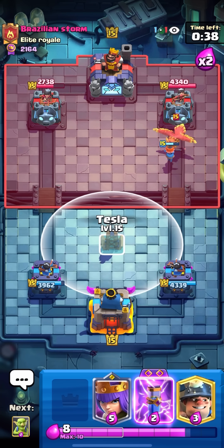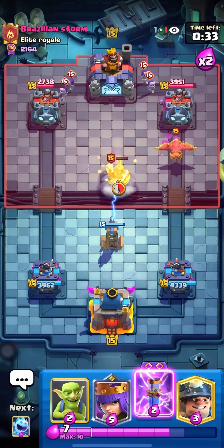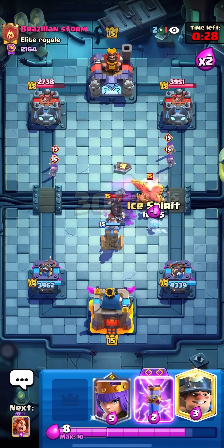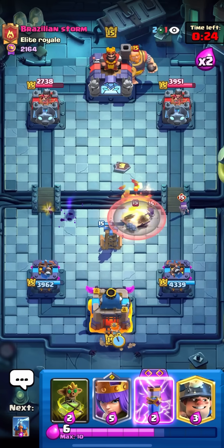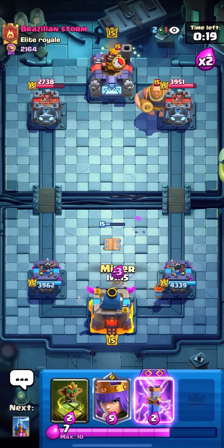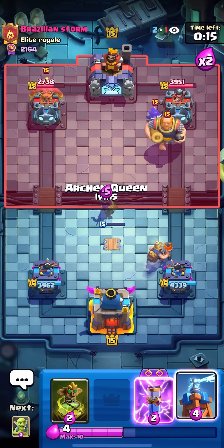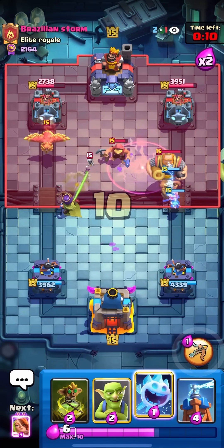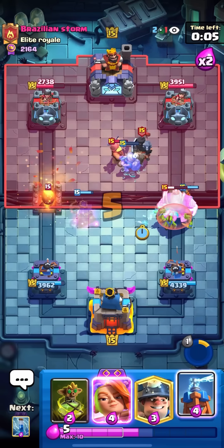That RG is not even gonna get close to getting a hit. The goblin curse gives like 20% more damage which is actually quite a lot — if you're doing 500 damage you're suddenly doing 600, which is insane especially when you have quite a bit of damage going off at all times. I'll ice spirit here to make sure that phoenix gets taken care of, then valk in the back. I'll evo zap the fisherman, hopefully take it out, and then goblins plus ice spirit to handle that RG.